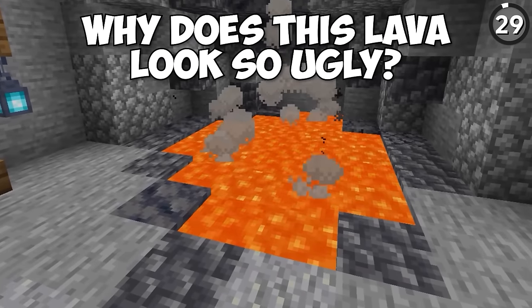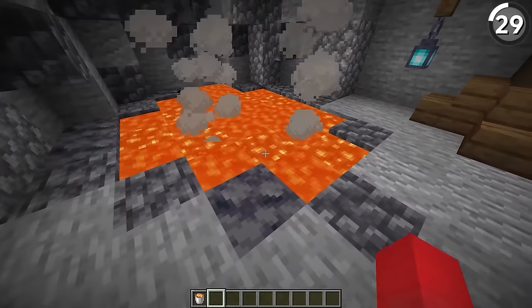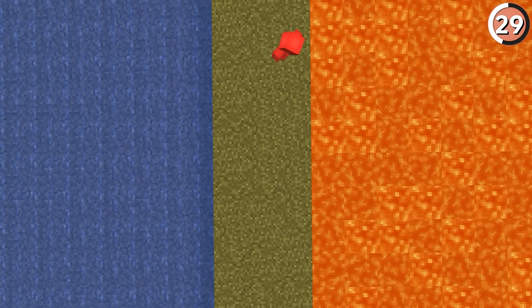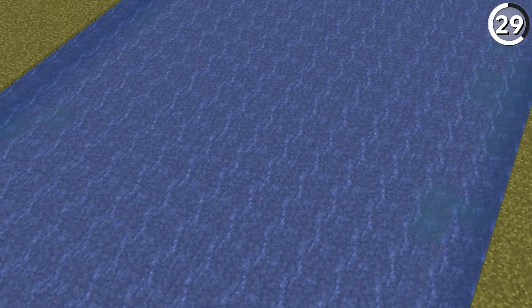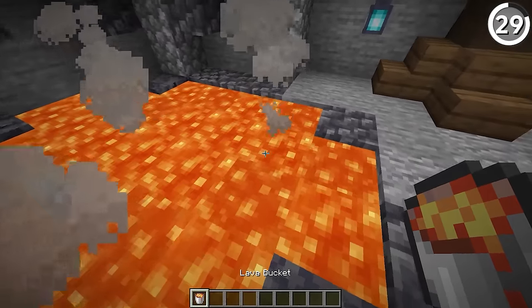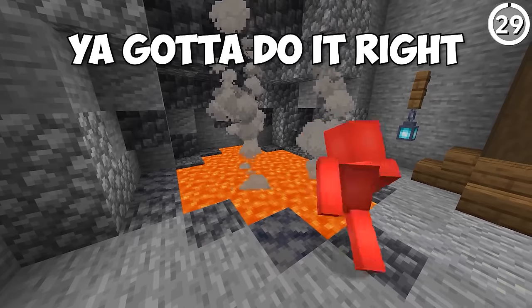Why does this lava look so ugly? The unfortunate problem is that we didn't use lava source blocks for all of them. Cutting corners here is just going to make a mess — and that's really true whether you're using water or lava features. At least water tends to fill in the gaps if you leave it long enough. But since lava is renewable through dripstone now, there's no reason to leave any of your lava pools looking bad. If you're gonna do a job, you gotta do it right.